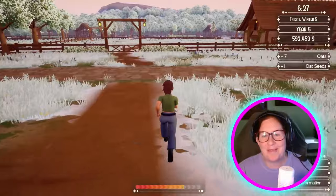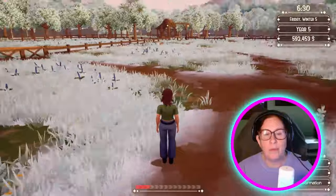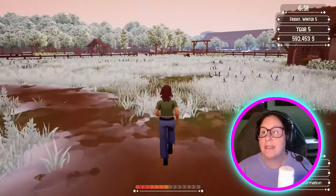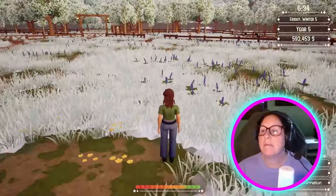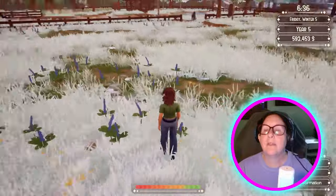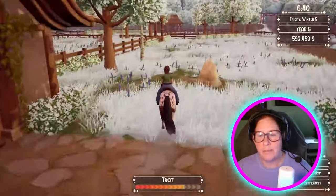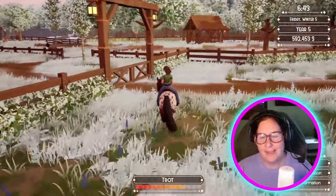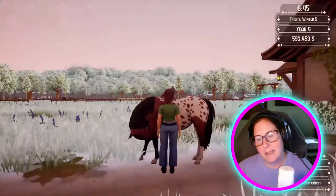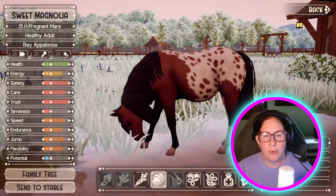Let's put you back in the pasture — meant to do F, not E. Let's see how many days you have. She'll give birth tomorrow — perfect. I did not breed Night Sky. Darn it. Give her a carrot. Her tameness is only at 10%, so if we tried to race her we'd be in trouble. And this is where her stats ended. I'm going to leave her out — I could get more stuff from her.